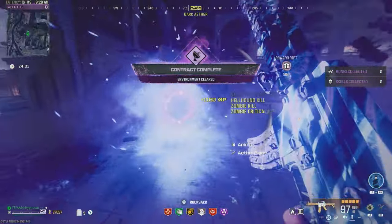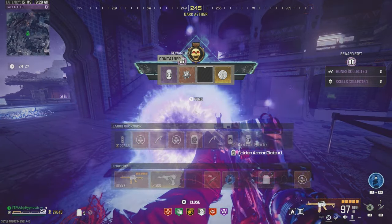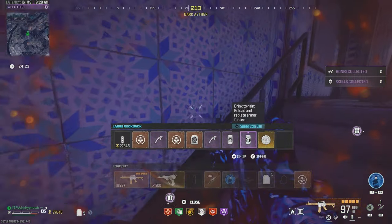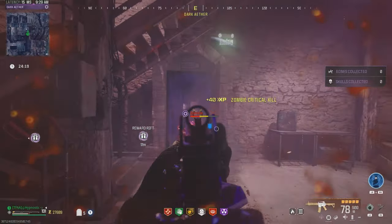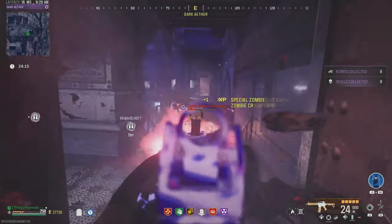Most of the zombies are going to die when you complete the contract. Let's see what's in here — a golden plate, an elder sigil, and speed cola which we already have. Let's quickly take out these zombies here. Just look at how quickly we're killing that disciple. I'm loving this gun.